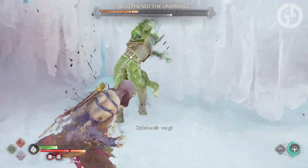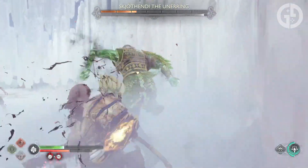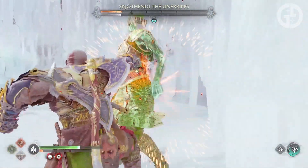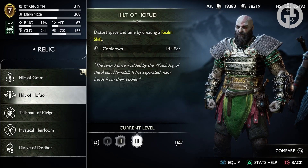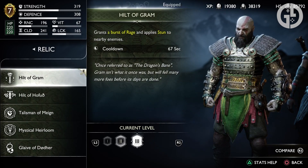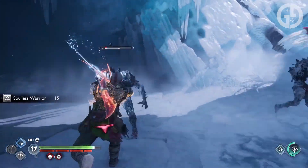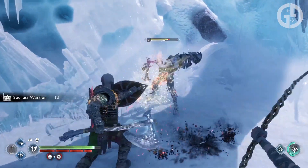For Spartan Rage, Wrath probably just wins out over Fury, thanks to the stun build-up and damage, but honestly both work reasonably well. Just avoid Valor unless you intend to play incredibly defensively — and if that is the case, this God of War build probably isn't for you. For your Relic, take the Hilt of Gram, which when you activate it gives you a burst of Rage and also stuns any nearby enemies. Or if you're looking to take the fight even more to your enemies, take the Hilt of Hofud — it creates a Realm Shift which slows down time, allowing you to get even more hits in than normal. So if you need to deal some quick damage, or you're just looking to really go ham on a fast enemy, this Relic is for you. Again, it all comes down to personal preference.